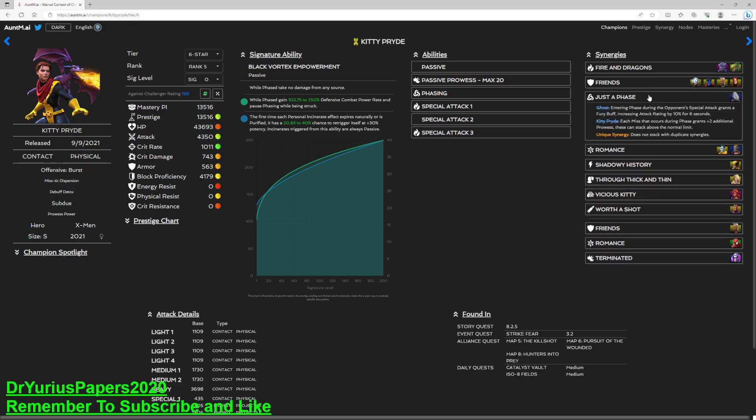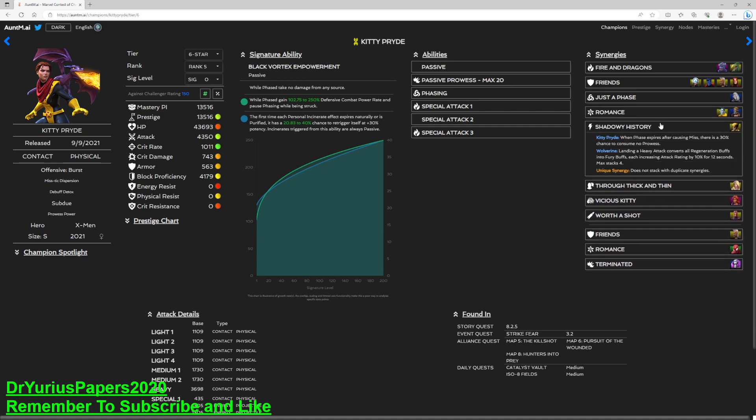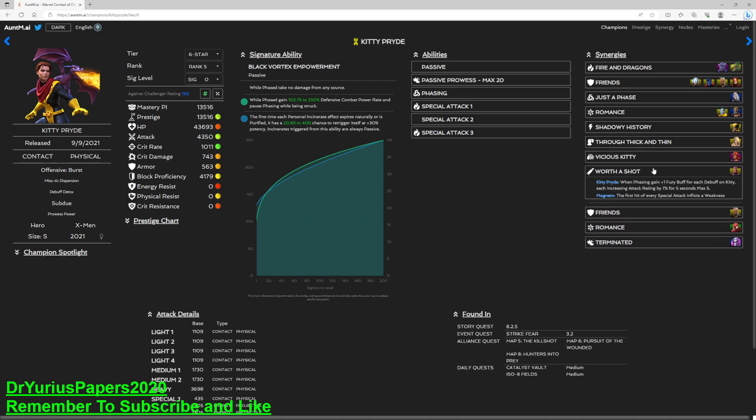The Kitty Bride synergy prowesses can stack above normal limits, so we want to bring in Ghost. For the Winter Soldier Index test, we always do it with a full synergy team. There's also a Shadow History synergy — when phase expires after causing a miss, there's a 30% chance to consume no prowesses. With Tigra, while 10 or more prowesses are active, become passively unblockable while phased. Red Magneto gives a fury for each debuff on Kitty when phasing, increasing attack rate 7% for 5 seconds, max 5 — but she's not really going to have debuffs on her. Heavy attacks are guaranteed crit hits with the Kitty Bride synergy, so we're going to bring in Nimrod and Colossus to round out the team.